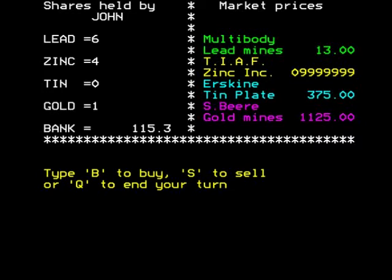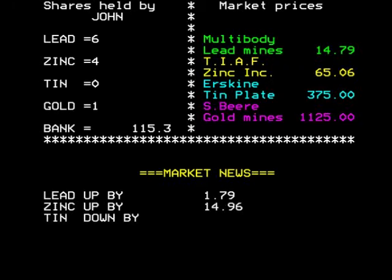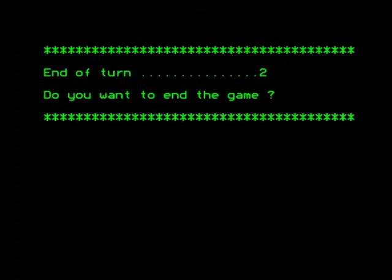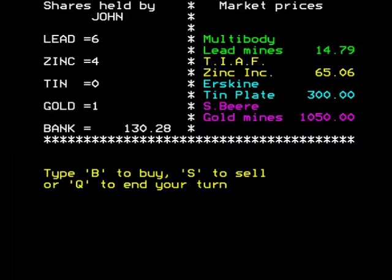We'll end the turn again. Lead up, zinc up, tin down, gold down — but only by 75, so 13 percent. Everything is quite high. We carry on and get a newsflash — bonus payment to all tin shareholders — and I don't have any tin, I sold them all! I can't afford tin right now as it's over the market price. Even selling my zinc won't be enough to buy another gold.